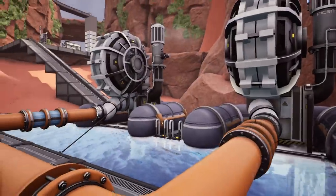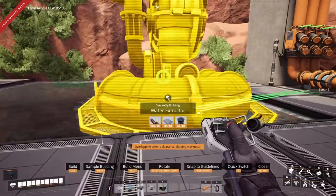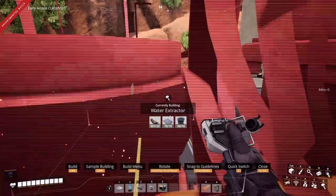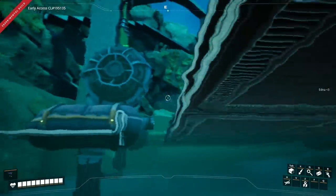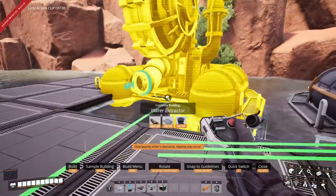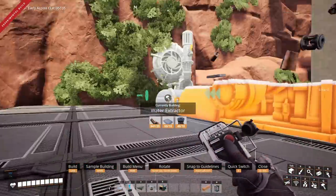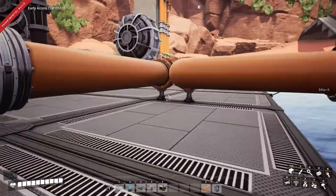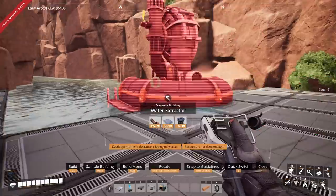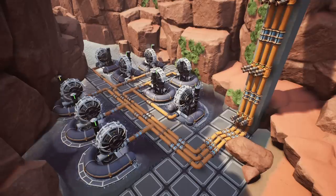We need more water — we have these three pipes each bringing up just 120. We're going to bring hopefully three full lines of pipes. Each pipe will have three extractors, and we'll underclock them so that we've got exactly 300 going into each pipe. That gives us 900 water to work with. So we now have all 900 water going into those and they're all being pumped up to the top to all of those power generators.